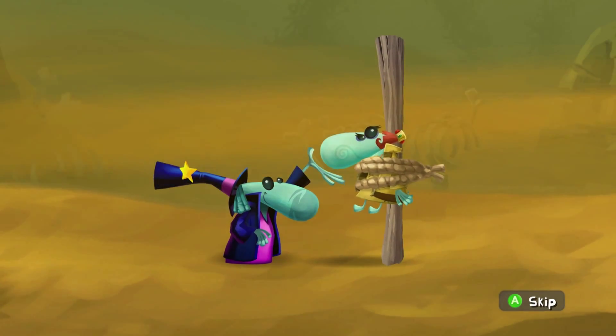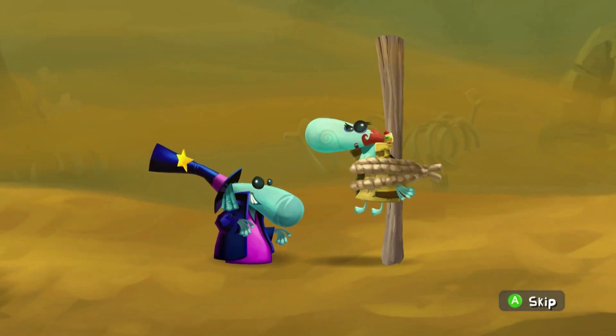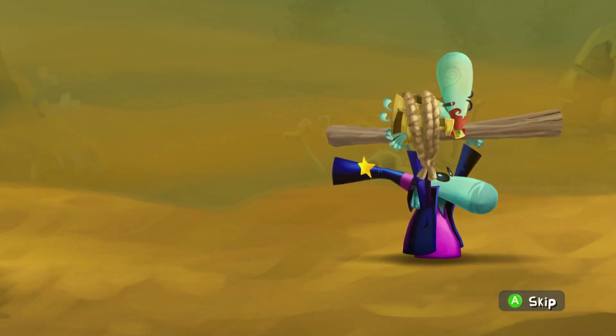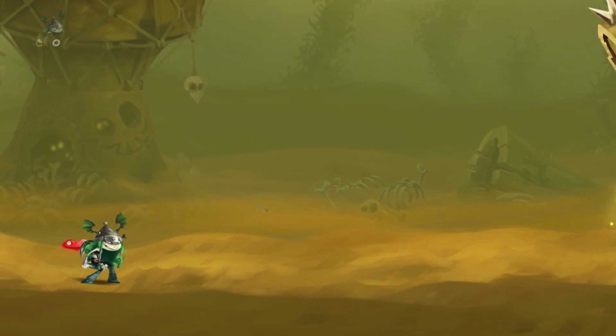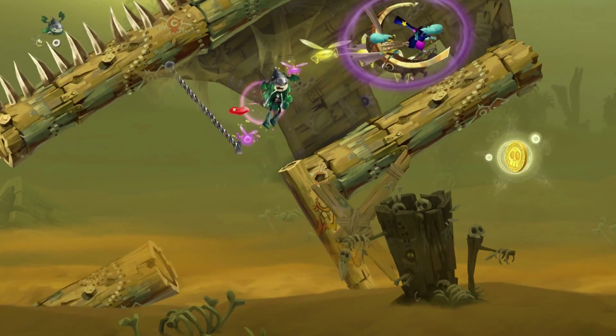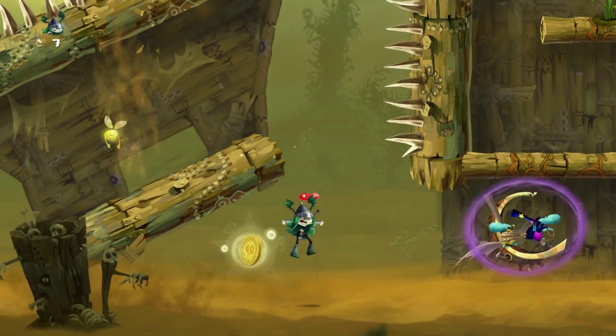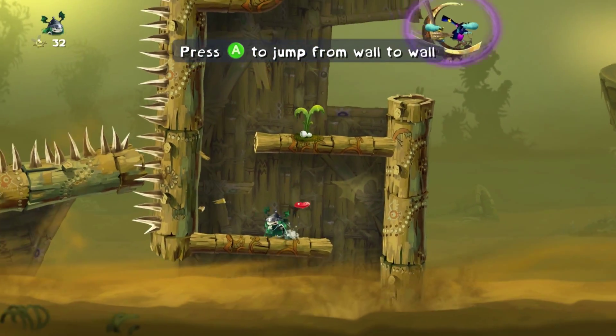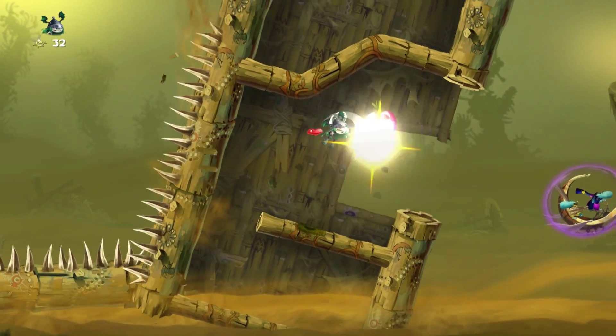You start off by running into this Teensie, who apparently likes bugging other Teensies. I don't really know the whole story behind Rayman. I played Origins, and I hated the story — I loved the game — but the story just made no sense to me. Maybe Teensies have some power or something. I have no clue.